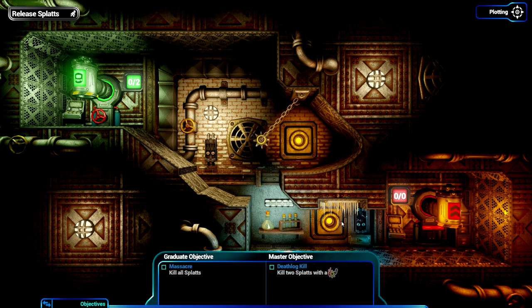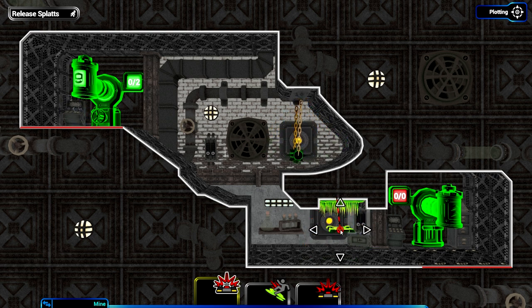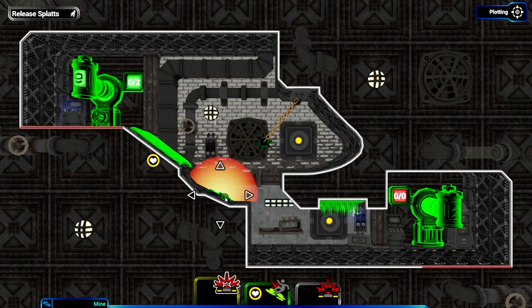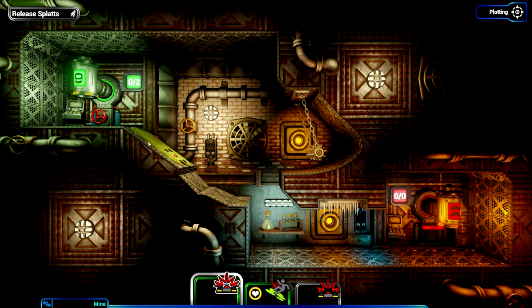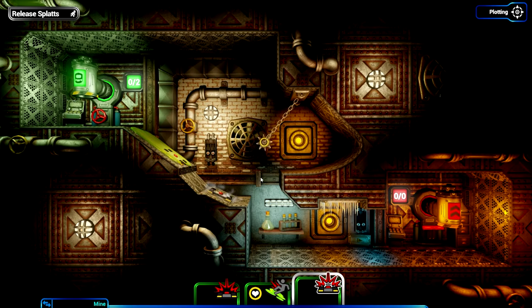Let's look at the main objective: kill all the splats, and kill two splats with that thing over here. I'd like one of them just thrown straight upwards into the ceiling spikes. A nice bit of slime here will give them some speed, and they can go straight into the mine at the bottom - they'll slide straight off and hit this mine at the bottom too.